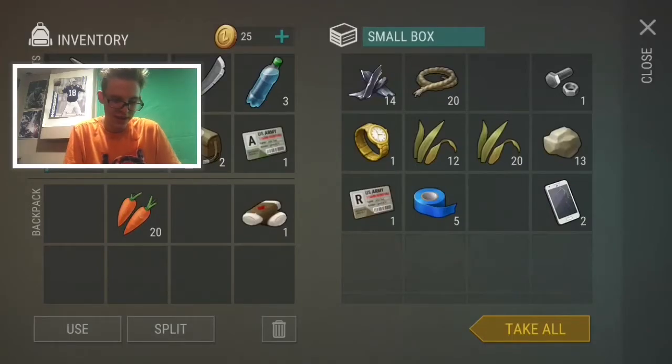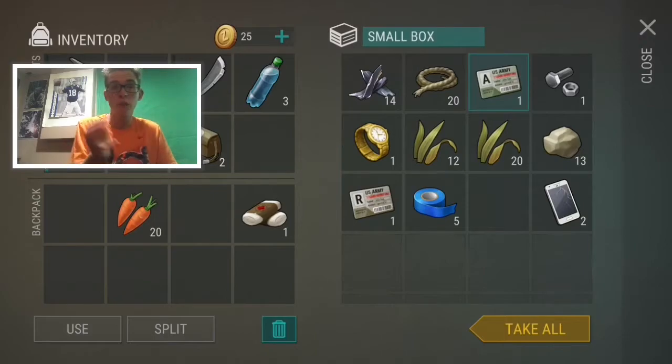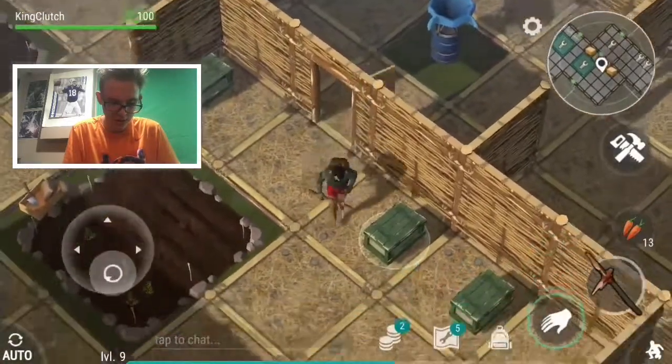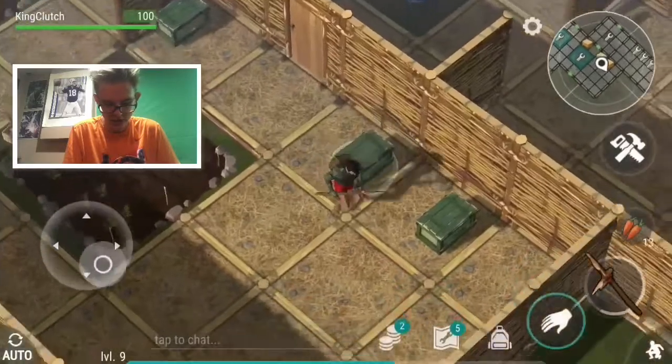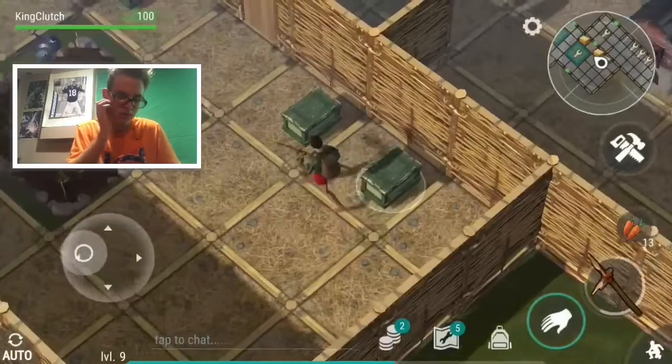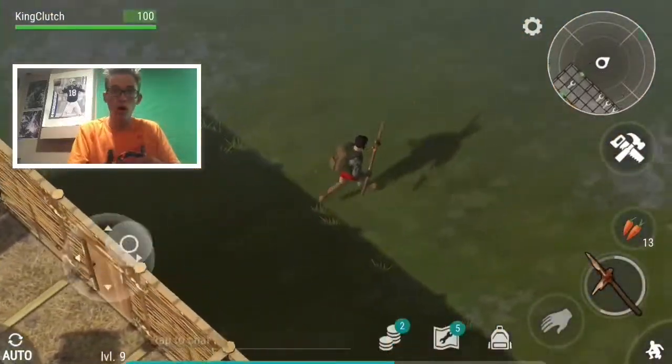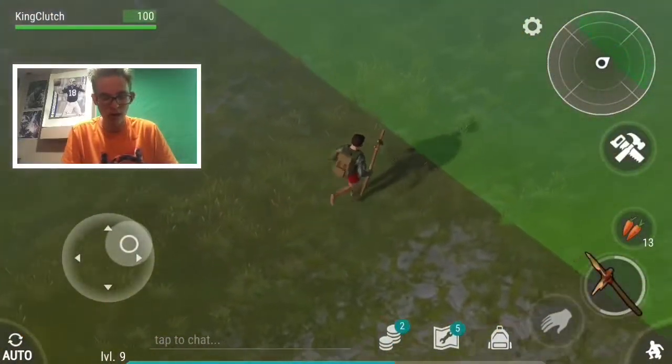I'll take out the stuff for the military base — I'll probably go there next episode. I'll keep these carrots in case I get hungry, and keep this stuff just in case we need it. I'll grab a little bit of stone too in case we need to build anything or make more tools. So we'll go get some more wood and see exactly what else we can build.